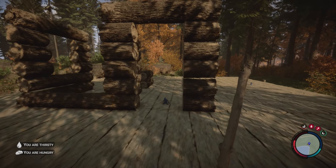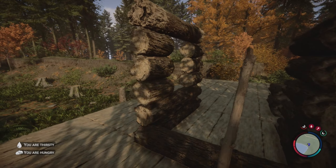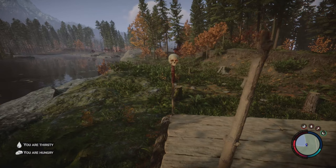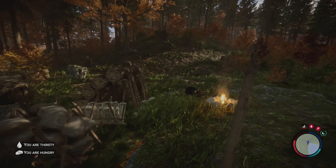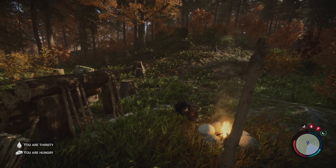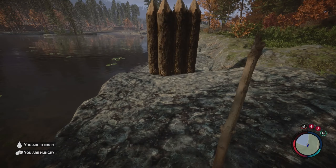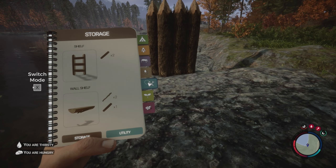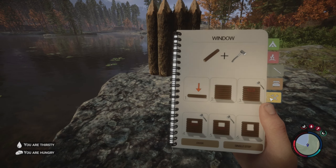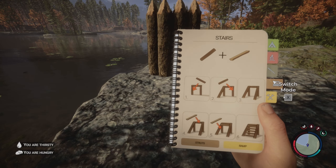Alright, so I guess today we're going to go look around for some more supplies — just a few more supplies. Make sure we've got rope and stuff like that. We'll come back and work on this more later. I think before we go, though, we should build a drying rack and get that loaded up with fish. So if we jump over to the other side, that way we've got food when we come home.